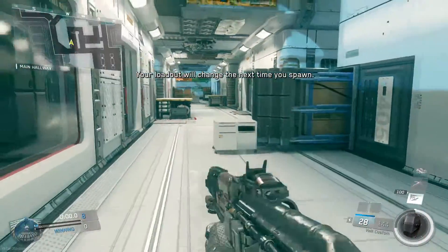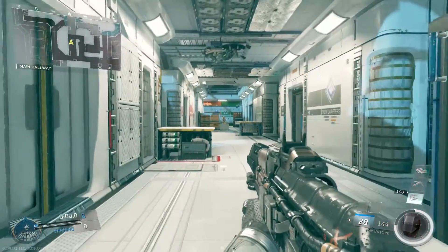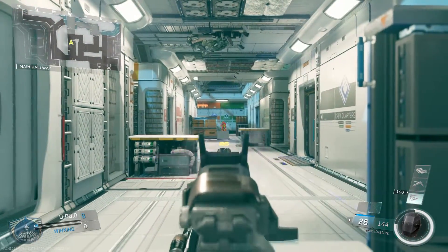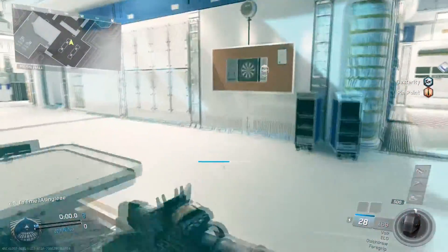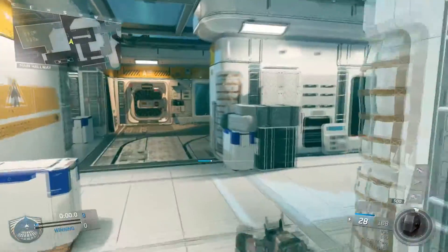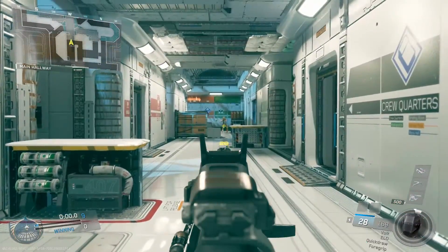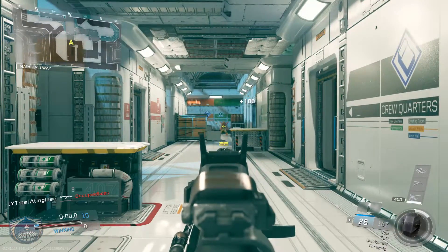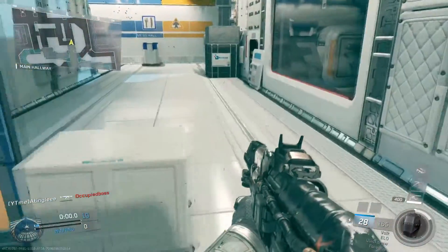Now I'm going to show you guys the different three shot kill ranges of the Volk. This is it with particle amp — and as you can see, it's pretty insane. Next up, I'm going to test it without particle amp and without a silencer. This is pretty much how far you can get a three shot kill from, and it's about five meters closer than with the particle amp.